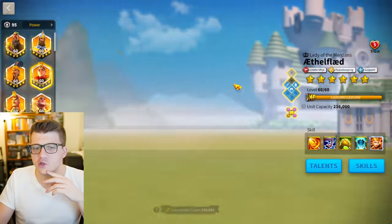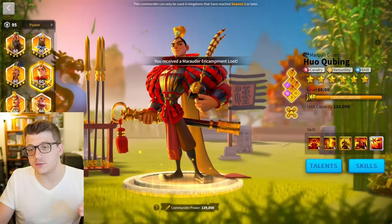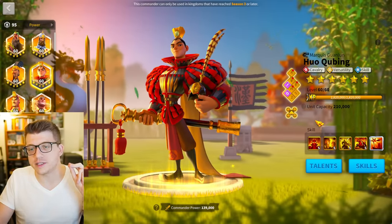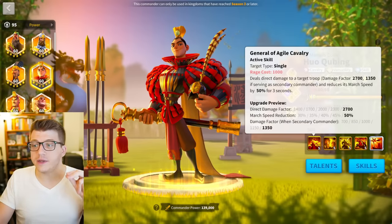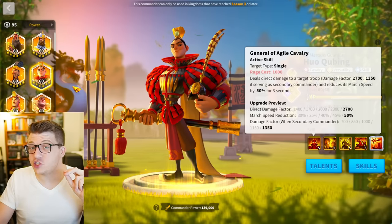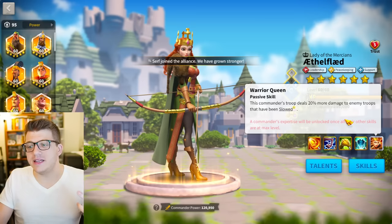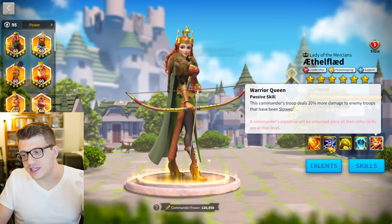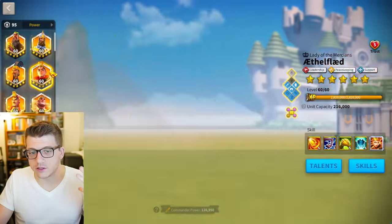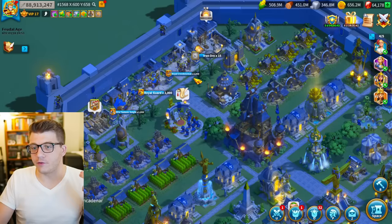The first pairing is Huo primary with Ethelflaed secondary. If you expect to trade super well with this pairing, you're going to be disappointed. The primary role is to inflict massive amounts of slowdown on the target, because Huo's active skill gives a 50% march speed reduction for three seconds — an insane debuff, basically the slowest you can make a commander with a single hit. That means you deal 20% more damage for those three seconds, and you also have a 10% chance to further slow them with Ethelflaed's second skill.